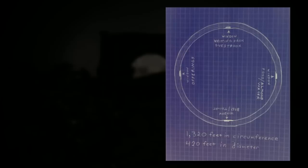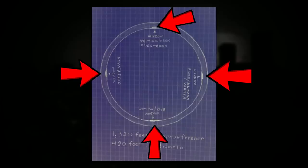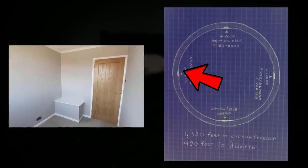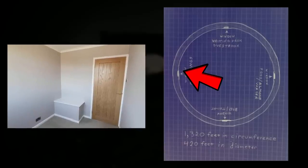She says the ring has no doors from the inside, only four distinct windows on each cardinal point — north, south, east, west, like a compass. Each of these four windows has a little room next to it with different purposes. The room by the north window has a desk and a chair with paper and pencil. The east window has almond water and food. The south window is a bedroom. And the west window has a room with a very small box inside that each person has to put a personal item in, as sort of a sacrifice.